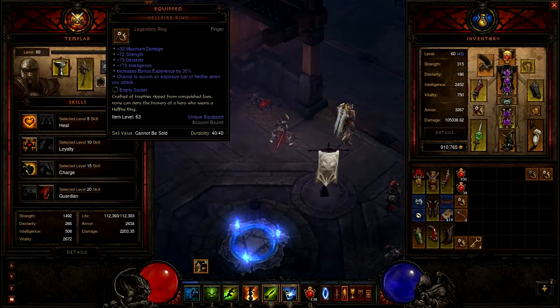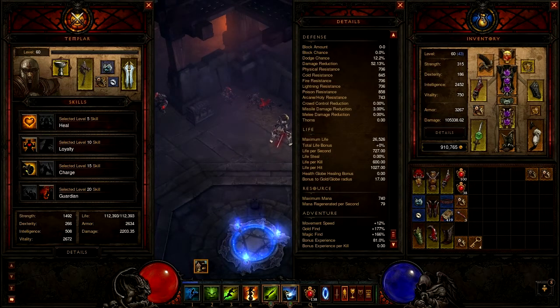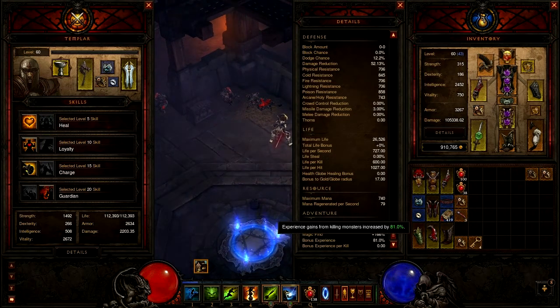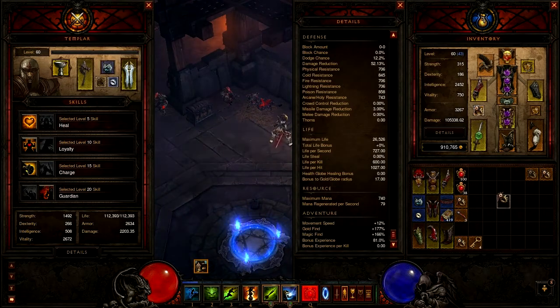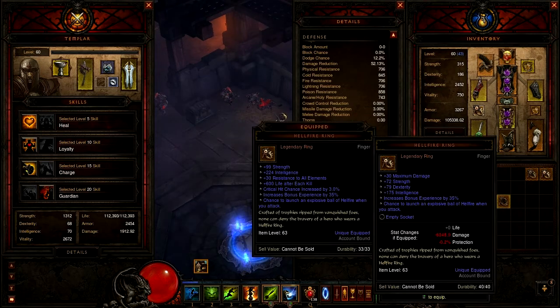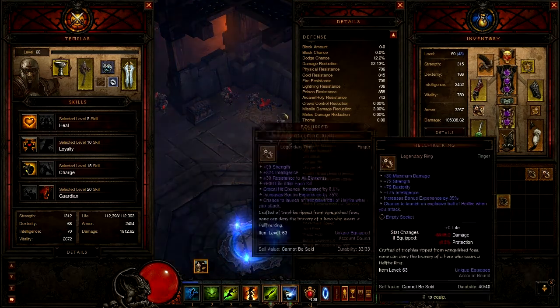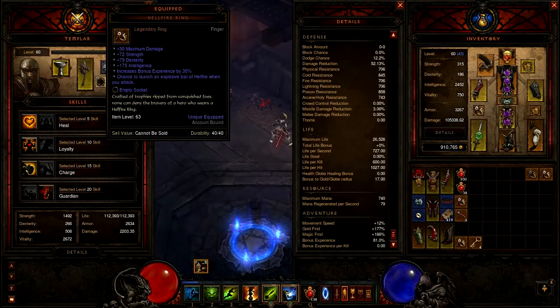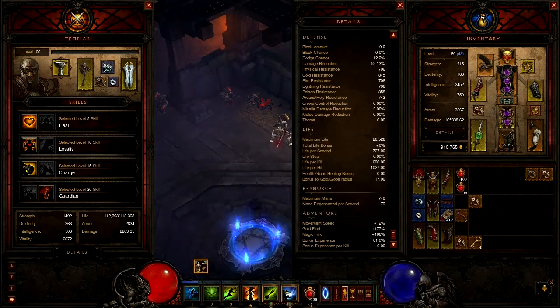Use a Hellfire ring on your Templar, or your Enchantress, or whatever follower you have. Look — my bonus experience is 81% and I have no stacks or anything. Now I'm gonna take it off the Templar and it goes to 74%. So you get around 7% more XP by giving the Hellfire to your Templar, which is a lot.